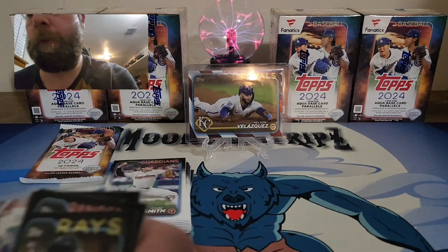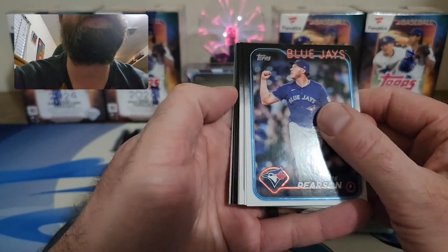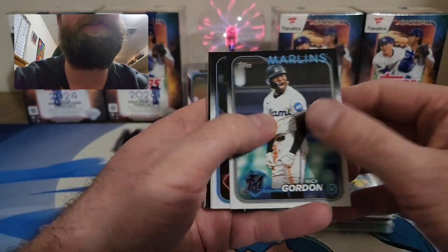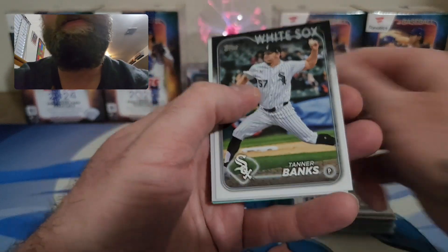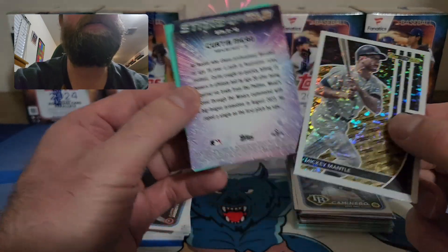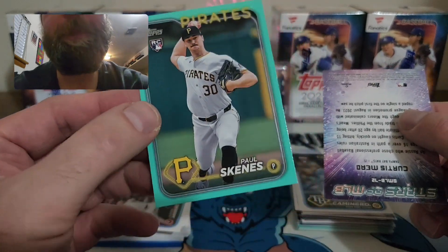One more pack guys — can we end blaster one with a huge hit? Oh! I see Paul Skeins! Oh my gosh — I think if it's an aqua... I think it IS a Paul Skeins! Let's go baby! I think I hit the Paul Skeins aqua! Hoping, hoping, hoping that's what's on the back!